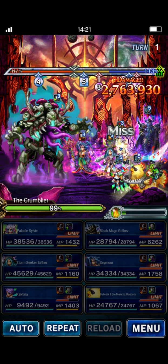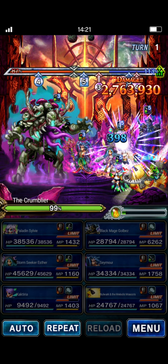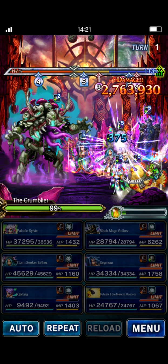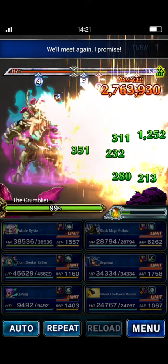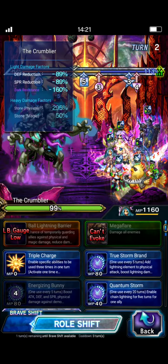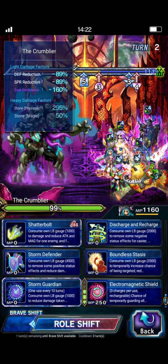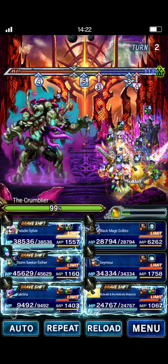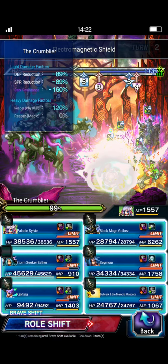You can see Seymour jumping out in front — everything was resisted. Sylvie will take some single target attacks, but she's bulky enough with the mitigations that we don't really need to worry about it. Lots of counters. On turn two: Esther is going to do Electromagnetic Shield first — that does a 75% physical mitigation — then Storm Defender, followed by a Shatter Bolt. Sylvie will do Elemental Petals, Elemental Vines, and Compassionate Knight. Seymour and Golbez can guard. Bulwark can do Chirrup and Moogly Mixtape for some Morale Fill.